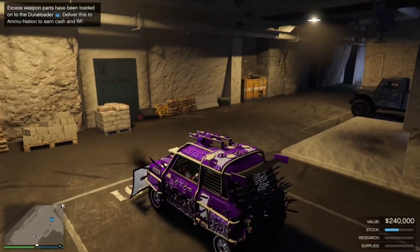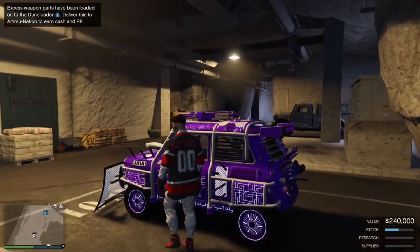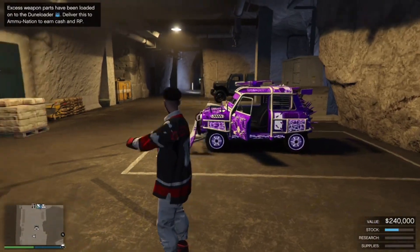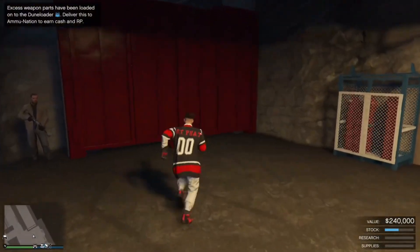Once you've got your car out of the back of the MOC, stick it right here where it spawns, and make sure you leave the door wide open like we have done in the video. Then all you want to do is exit the bunker, become a CEO, request the buzzard, and head over to your nightclub.